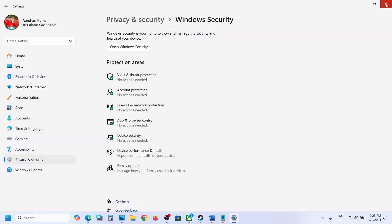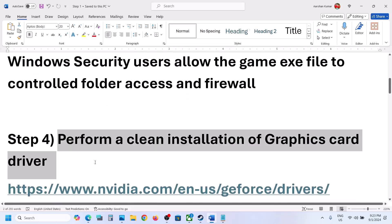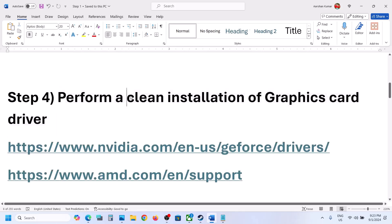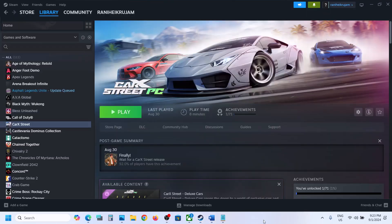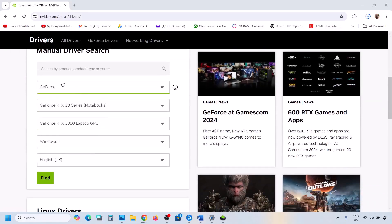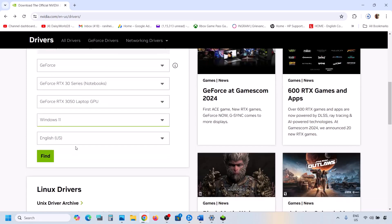The next step is to perform a clean installation of your graphics driver — do not ignore this. If you have an Nvidia card, go to the Nvidia website. Make sure you select your GPU series and your specific graphics card, select the correct operating system, and then click Find.